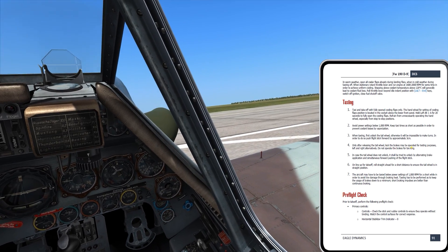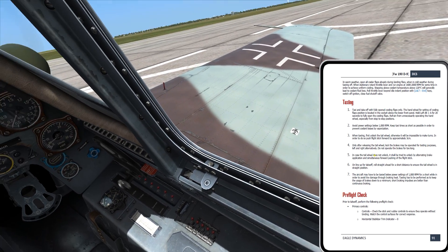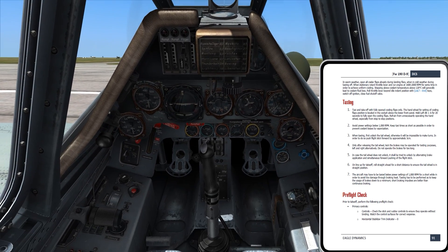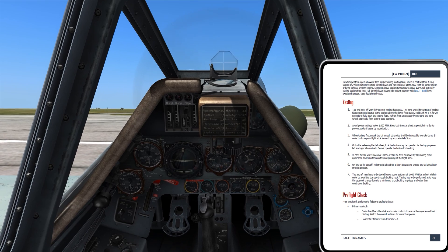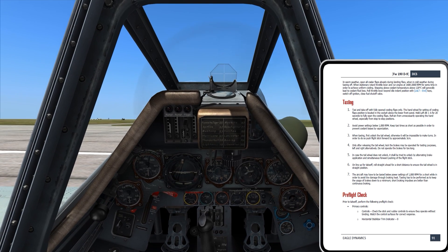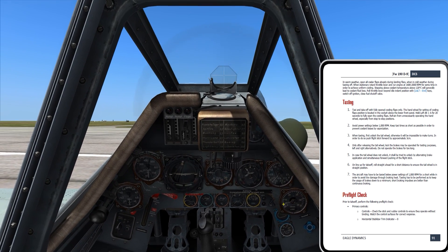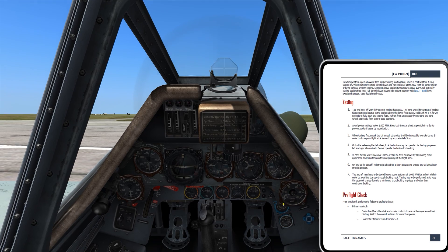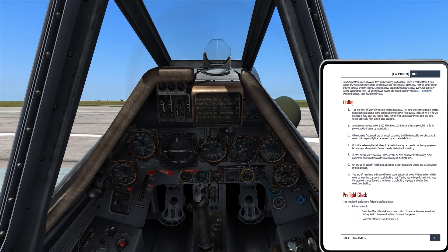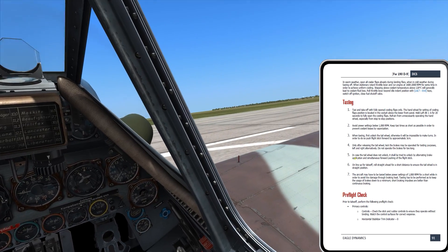Only after releasing the tail wheel lock may the brakes be operated for testing purposes, left and right alternately. Do not operate the brakes for too long. I've been puzzling over whether there's a wheel chocks function in DCS — maybe it was for a different module. Right now I'm holding the brakes; if I release them, I very slowly start to creep. If anybody knows if there is a wheel chocks function in DCS, I couldn't find a key binding for it — let me know.